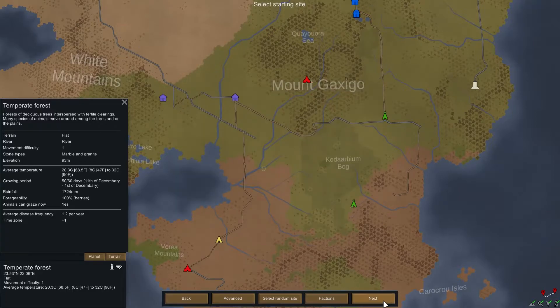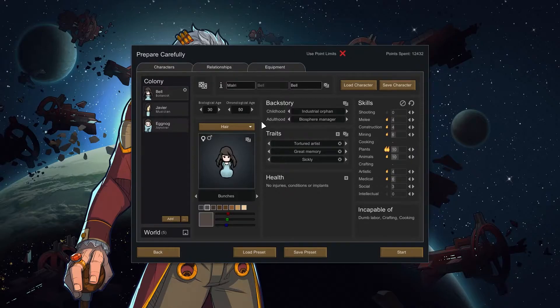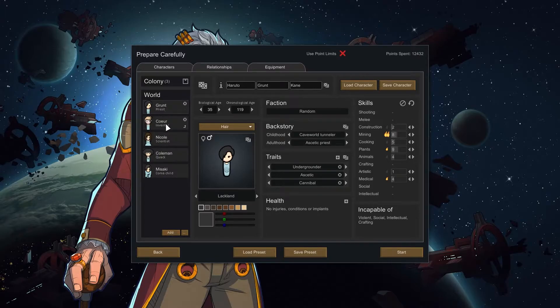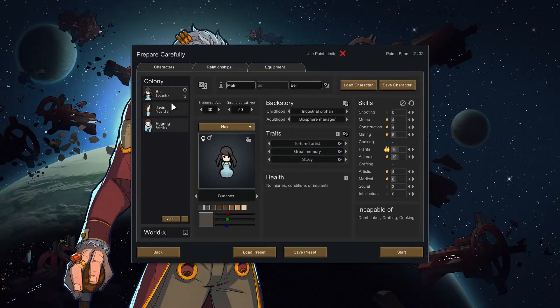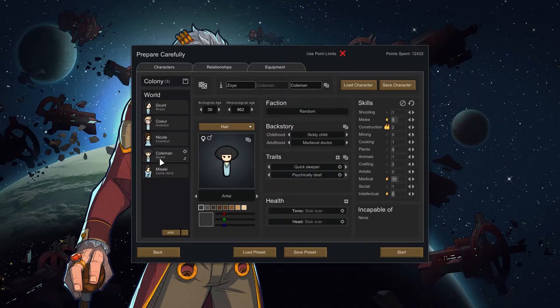I do have a set of colonists — actually it's exactly this set, but I modified them. That's funny — Mallory Bell, yeah that all sounds familiar. These are the same people! I guess because I didn't actually start it — I just did the Prepare Carefully — so this person becomes one of the colonists I made with pretty similar traits. I just changed some of their backstory. Coleman, Zoya — I kept the name Zoya, that's interesting. Okay let's load the preset and take a look.